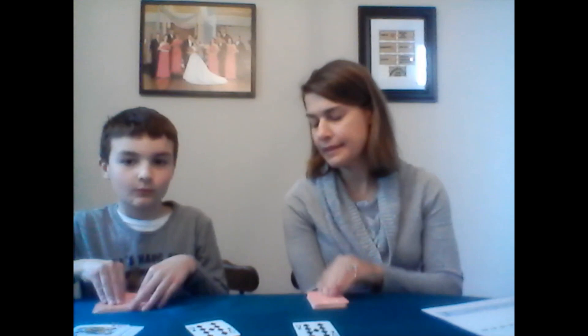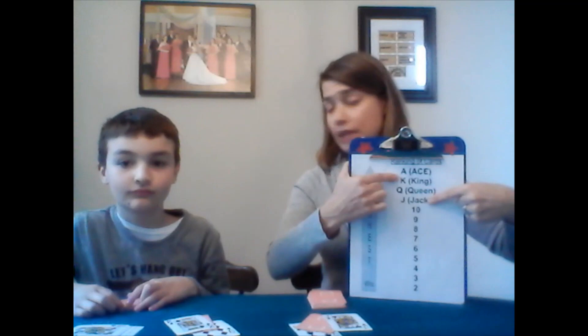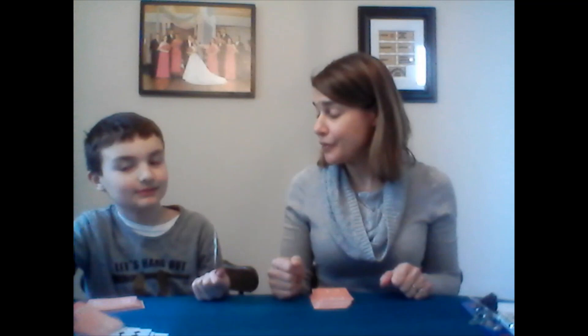Now what happens if you happen to have a tie? We're going to show you that. One, two, three, flip — we both have a nine. That is what we call a tie. So what do we do? We put one card face down on top of it, and then flip the next card face up. This time I have a Jack and Liam has a King — which one's higher? King! So Liam gets both nines, the Jack, and the card that was face down, which was a Queen. Mine was an eight.